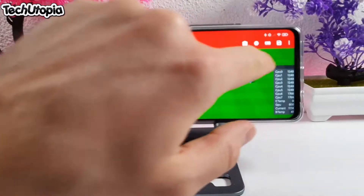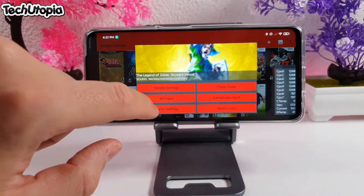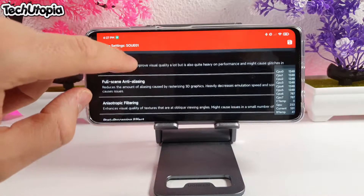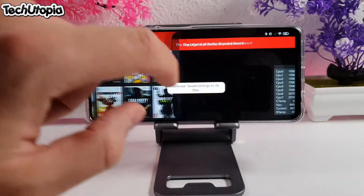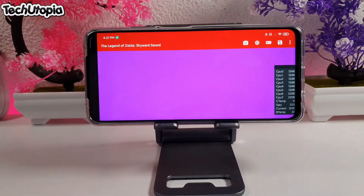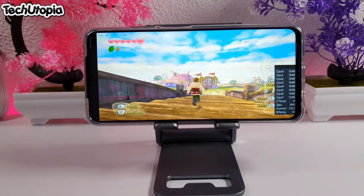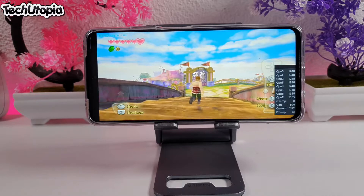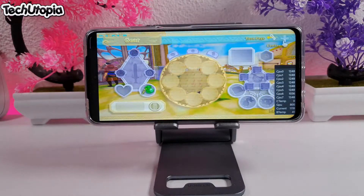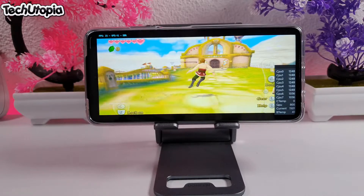I think you get the point here. Let's go with the next game — The Legend of Zelda: Skyward Sword. I'll also be showing this game at the end on 3x, but let's test it on 2x now. Let's see how it's running at 2x resolution — 20 FPS. What is that? 19, 20. Go back. 19, 20, 21.